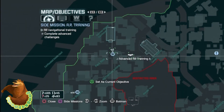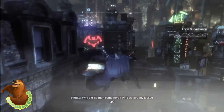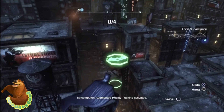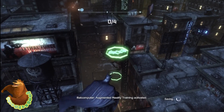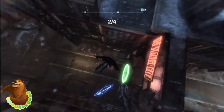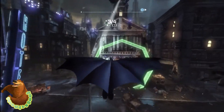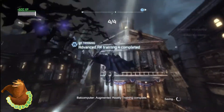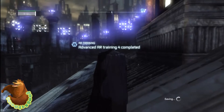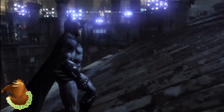This is advanced AR training number four — fairly easy. Glide off to the first Batman logo, and when you're above it dive bomb. As you dive bomb, start turning right, then when you get past the second one start pulling up and you should get through the next two. If you want to check out my personal channel, I'd greatly appreciate it — youtube.com/bookswarrior196. Thanks for watching Frag Studios TV, peace.